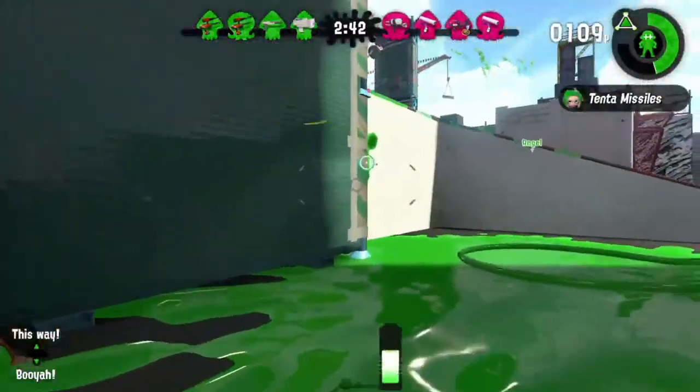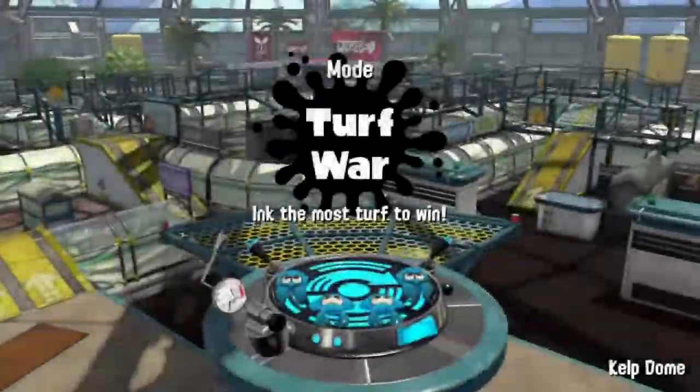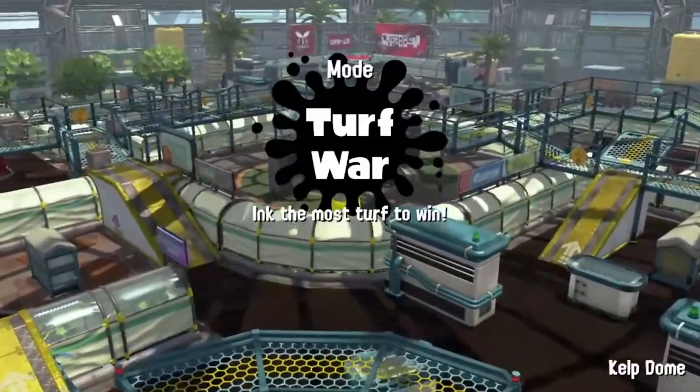Oh yeah and this weapon is probably one of the most useful specials in this game. Bubble Girl is way better. The next weapon is the Splatter Shot Junior's weird stepsister — the Custom Splatter Shot Junior.